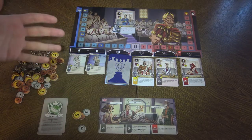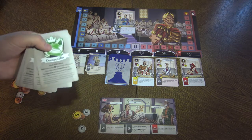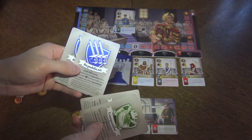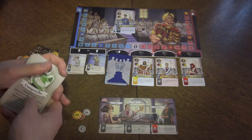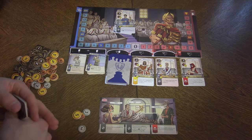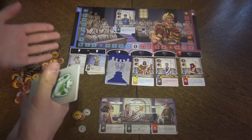Liberatoris is a hidden agenda game where each player is assigned one of the roles: competitor, agent, or Republican. The game itself is simple — on your turn you do one of three actions, and then the turn passes to the next player.